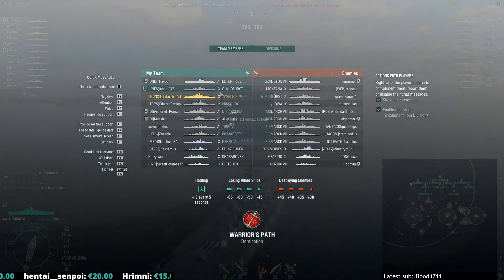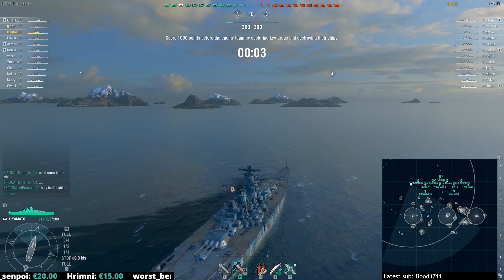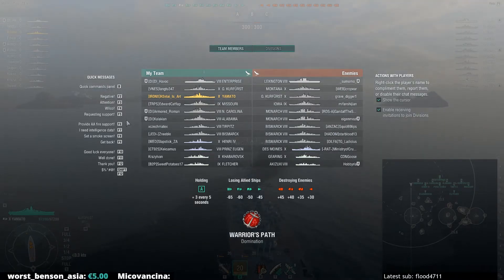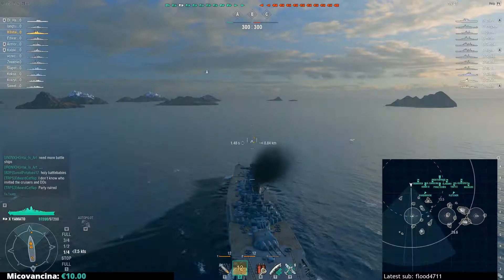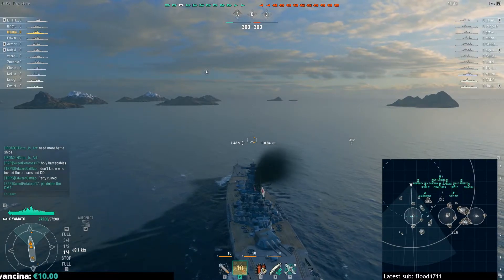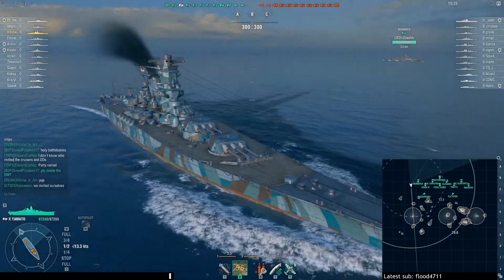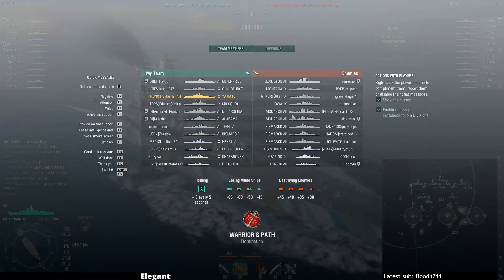I think I saw one where it was like a carrier, then all battleships or something — one cruiser there and the rest were battleships or some crap like that. It's pretty incredible. Oh, Anzac — I'm guessing this would be the Asia server then. Regardless, it's a Yamato game, so what's so special about the Yamato being in a matchmaking like this?